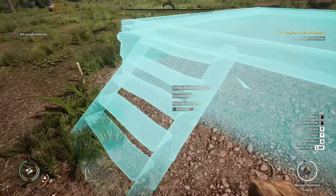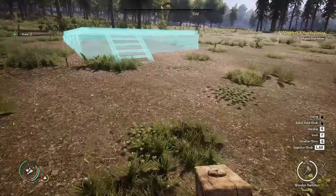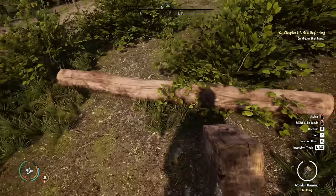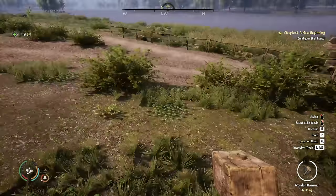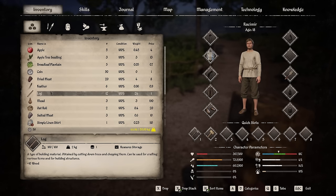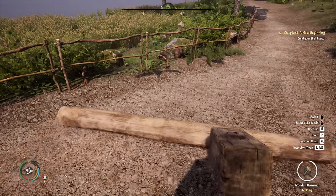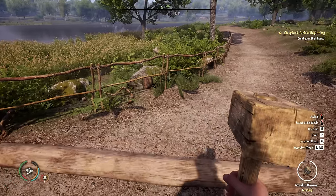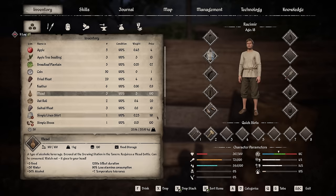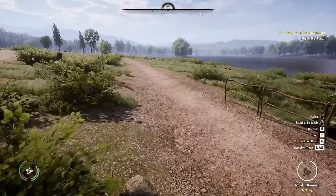We need 10 stones for the foundation — but why didn't the game tell me I was supposed to get that many stones first? Fine, I'll go grab them. Moving very slowly because we're totally overburdened. We can drop stacks of stuff — X to drop stack. We dropped some logs to free up space. That's 11 logs. Now we can move much faster. Let's go grab enough stones.